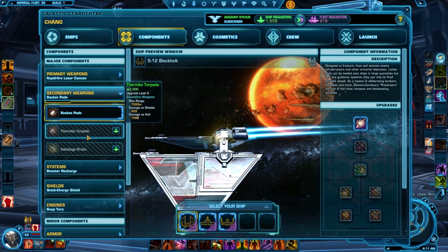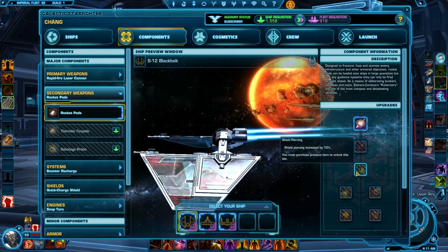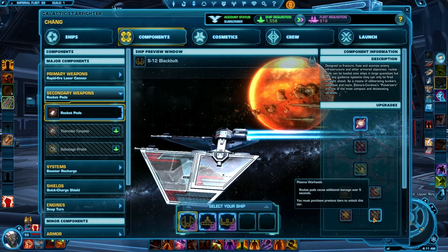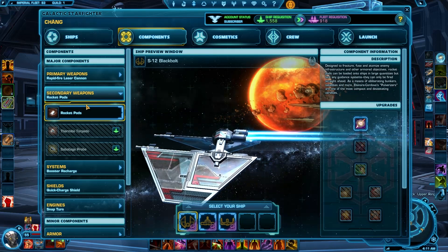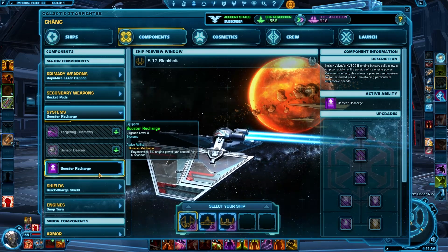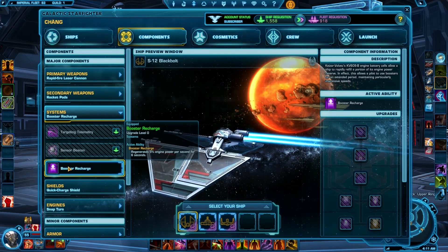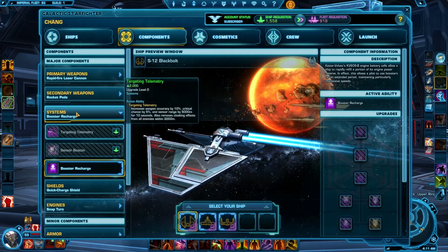Secondary weapons — you've got your rocket pods. Boost shields is my current engine ability. Boost recharging and boost shields recharges engines faster. I really like this on the scout because you can get places really fast.